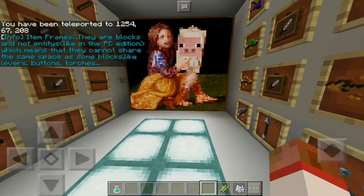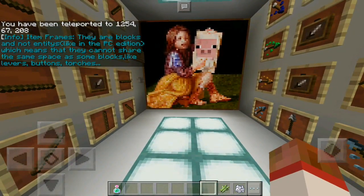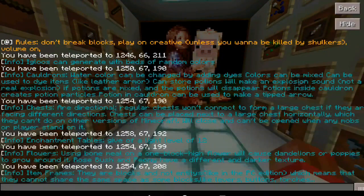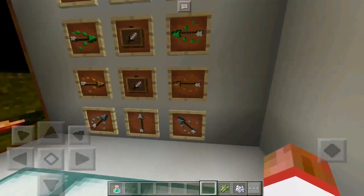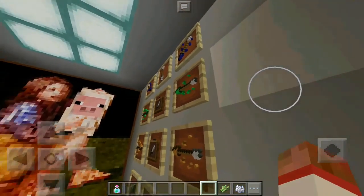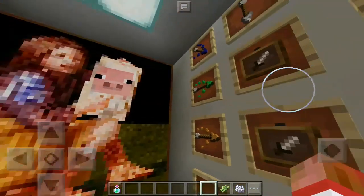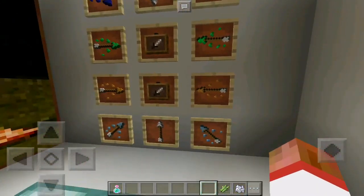Item frames are blocks and not entities like in PC edition, which means they cannot share the same space as some blocks like levers, buttons, and torches. You cannot place things like a torch or a lever or a button on top of an item frame. I know people use item frames and torches to make an effect of medieval lighting, but it does not work like that anymore on Pocket Edition.